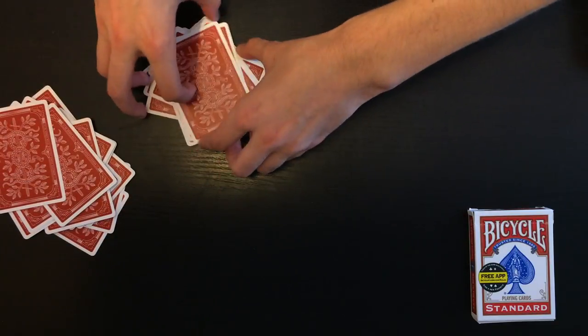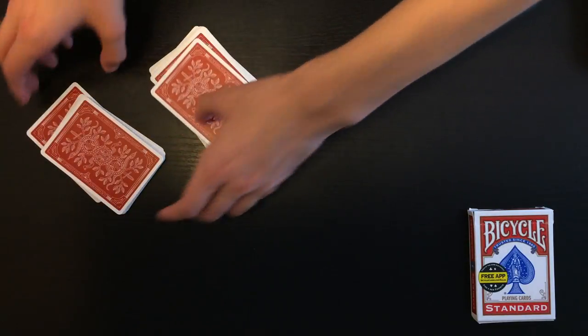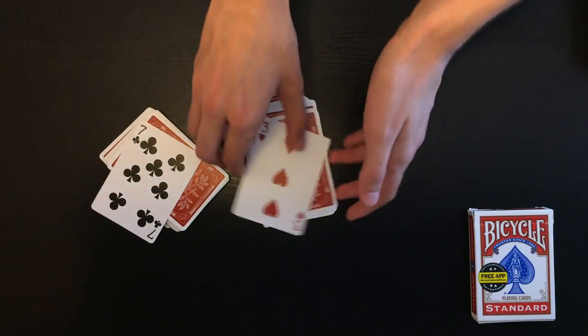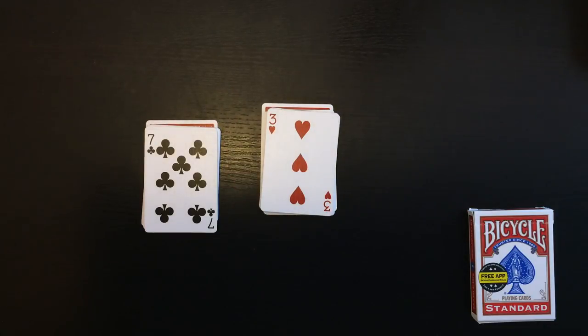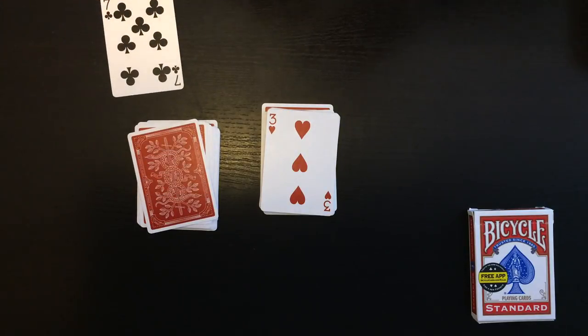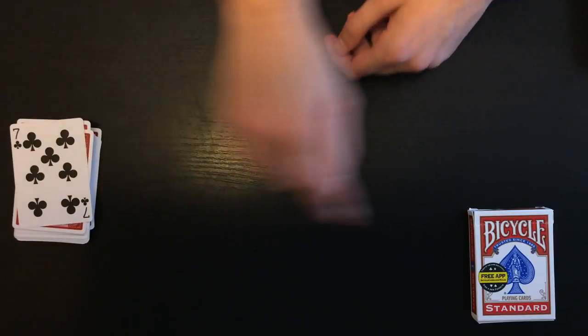You've dealt two piles of cards. Remember, you could have taken cards from the middle, dealt single cards or groups of cards, but you landed on two cards: the three of hearts and the seven of clubs. Some magicians would force you to choose a specific card, but I'm not doing that — do you want your card to be the three of hearts or the seven of clubs? You chose the seven of clubs — are you sure? Okay, perfect. We'll forget the three of hearts and just think about the seven of clubs.